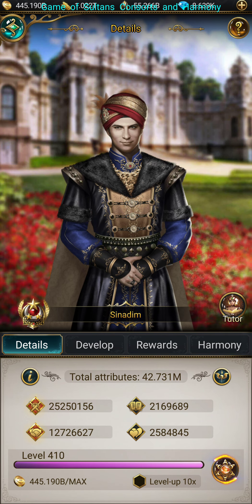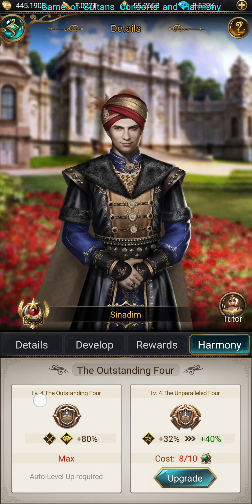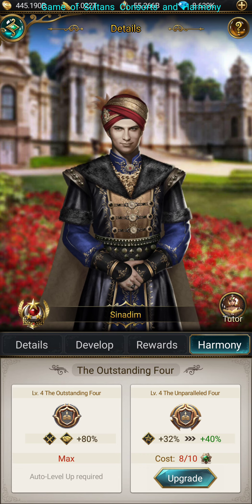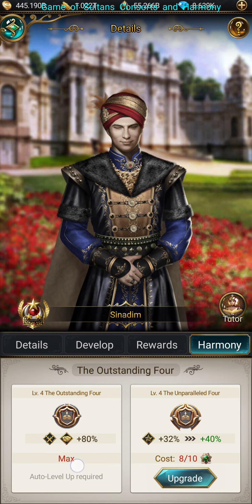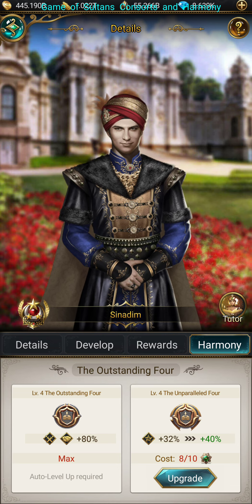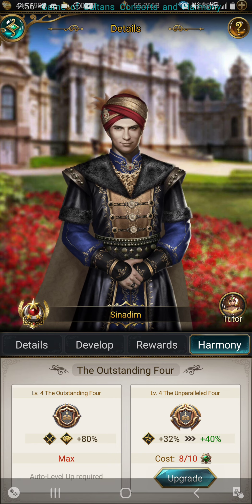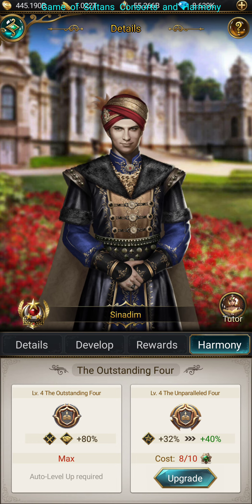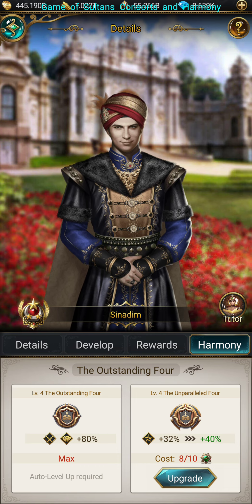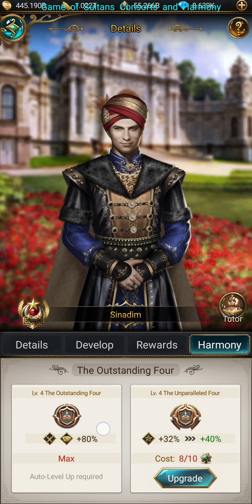So going back to Consorts and Harmony — we already covered consorts, now harmony is different. Here's one thing I personally got confused about. It says level four, the outstanding four, and plus 80% military and political bonus. What I thought originally was once you get them all to harmony level four, you get the 80% bonus — no. This left side here is the bonus you get when you get all four viziers in the set.